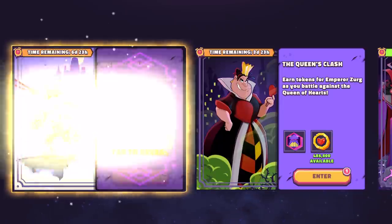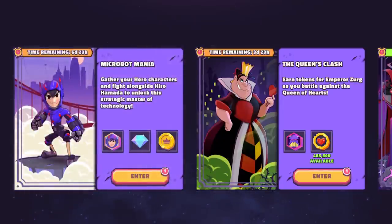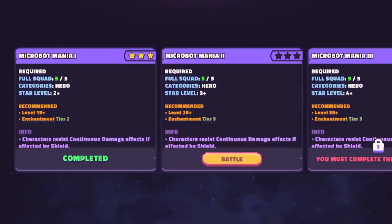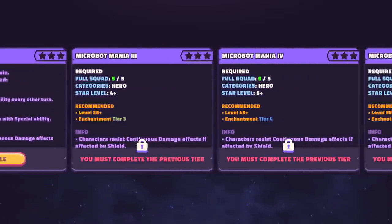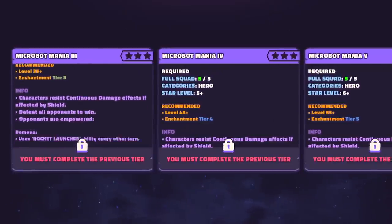Big Hero 6 as a faction all but confirms that Baymax is coming. It looks like we're all going to have access to Hiro Hamada because you can get him through the Microbot Mania event — you only need five heroes at certain tiers. You can take a look at the event and see the different things you need to go through each tier. It says 'unlock the master of technology,' so I'm interested to see how he works not only with Downtown Heroes but also with the rest of the Big Hero 6 squad.